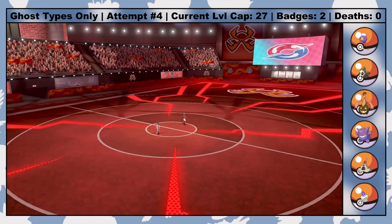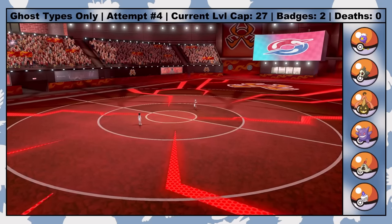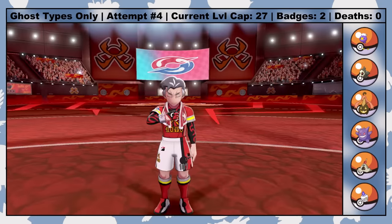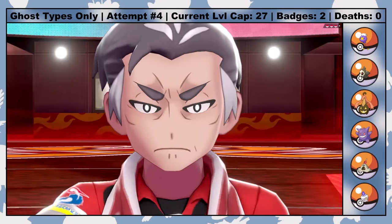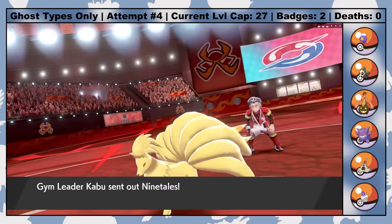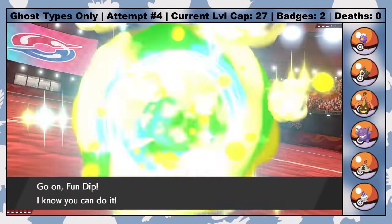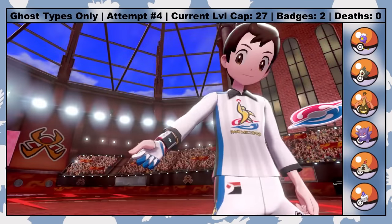Kabu also has a Pokemon with a Dark-type move — an Arcanine that knows Bite. His other two Pokemon are also pretty strong for this point in the game, making him one of the tougher Galarian Gym Leaders. Fortunately, I can get one last encounter that will make this fight much easier, and ironically that encounter — a Litwick named Fireball — is actually caught during Kabu's Gym Challenge. It's the classic folly of an enemy all but giving the hero the tools to defeat them.